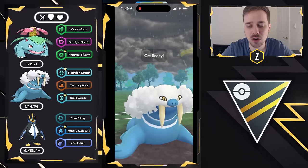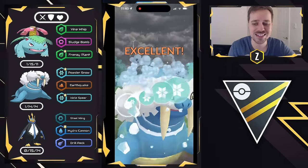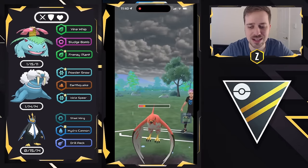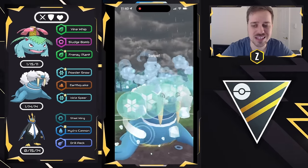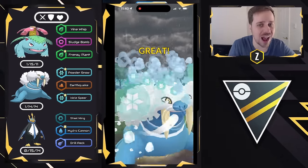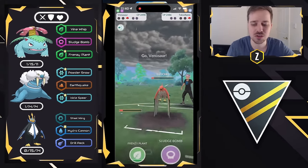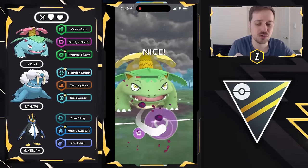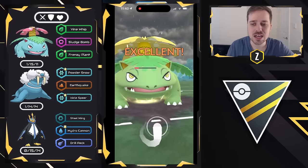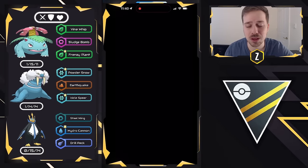We get the aggressive Powder Snow down and take out Trevenant. We go for an Icicle Spear and survive the next Incinerate, getting to a second Icicle Spear in time, which forces the final shield of the game. Our Venusaur has a Sludge Bomb ready to go — all that energy we were sneaking through came in clutch — and Venusaur takes the win. Good game, very well played.